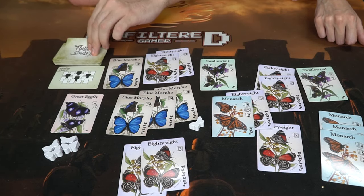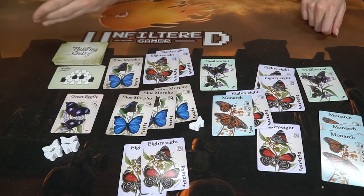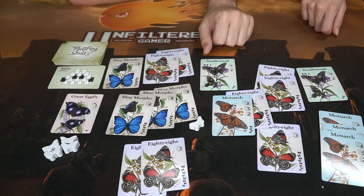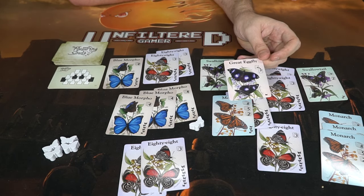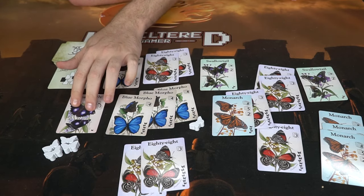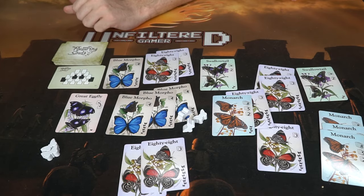The round winner takes one white butterfly. Then all cards, including the two removed cards, are shuffled back together, a new layout card is flipped, and a new set is laid out — so every game will look different with butterflies in different areas. The player who lost gets to decide who receives the Great Eggfly card, and whoever doesn't have it starts the next round. Play continues until someone gets all three white butterflies.